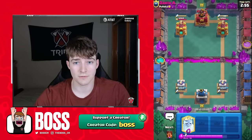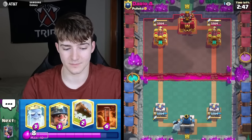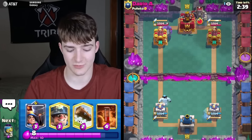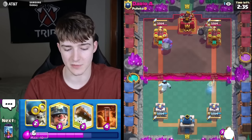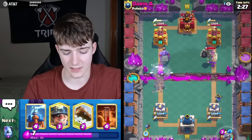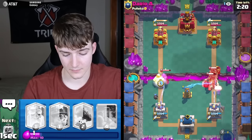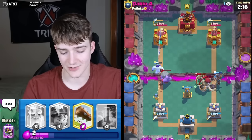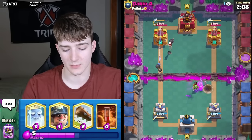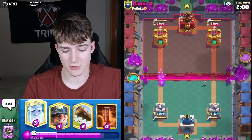Against Dario now — he's got a Bowler. Going Ghost in the opposite lane. Playing into a Bowler is annoying with this type of deck — really all you've got is the Tesla for it. He went Goblin Giant — the Goblin Giant got pushed so far back, that's wild. We're completely fine as long as that bomb wasn't in range of the Tesla, and luckily it wasn't. Pretty well defended.